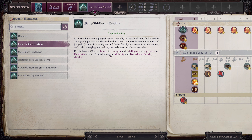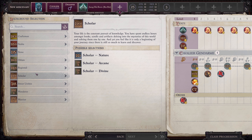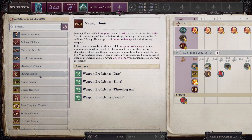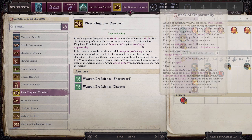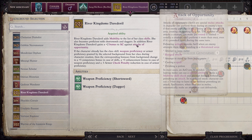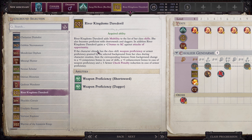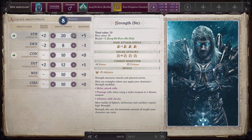We also get a racial bonus to Mobility and Knowledge: World checks. For our background selection we're going Regional — the River Kingdoms Daredevil. That adds Mobility to our list of class skills, and we get a plus two bonus to AC against attacks of opportunity. Since we're going to be charging around the field, we may be leaving ourselves open to attacks of opportunity, so this AC bonus is really good.